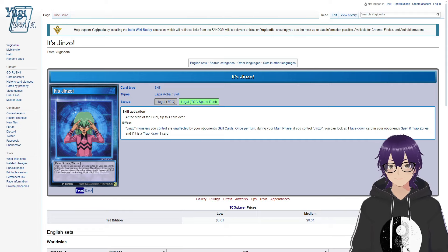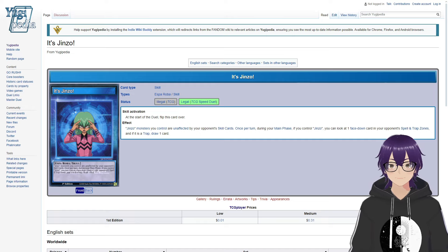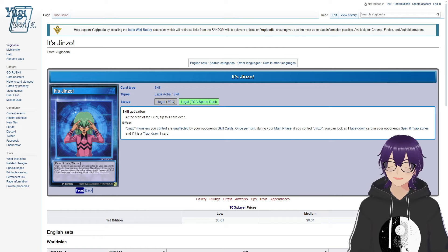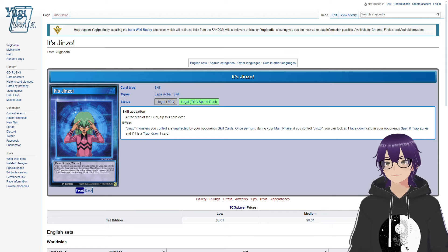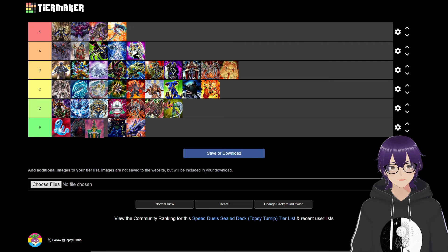Espa Roba's skill is simply called Jinzo. It reads: Jinzo monsters you control are unaffected by your opponent's skill cards. Once per turn during your main phase, if you control Jinzo, you can look at one face-down card in your opponent's spell and trap card zone, and if it's a trap card, draw one card. Giving Jinzo protection from certain skills can be very nice and situationally impactful. The ability to look at set cards is cool. But I'm trying to find any silver lining for this deck. I think I rated it too high initially — looking at the tier list again, it's going above the Gate Guardian strategy and the other Jinzo deck, but this is a bad deck. It's bad, bad.